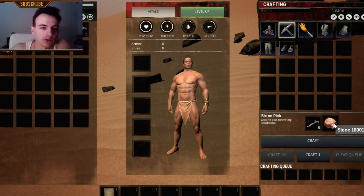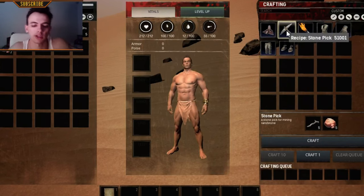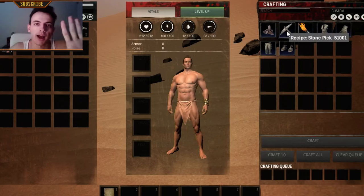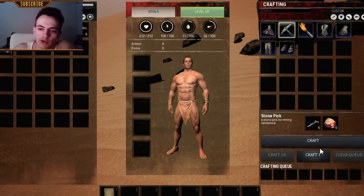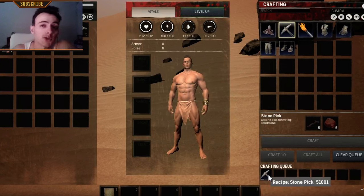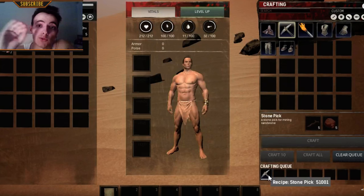You need five branches and five stones — I've got them. So all you need to do is go here after you've pressed I, go here, clicking the quick craft if you just want to craft one. You can see that it's actually getting crafted and as soon as it's done we will be getting our wonderful stone pick.